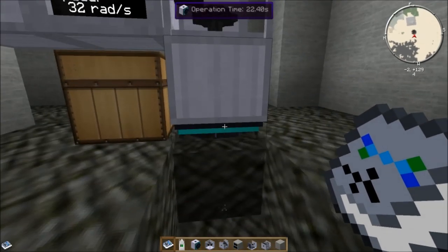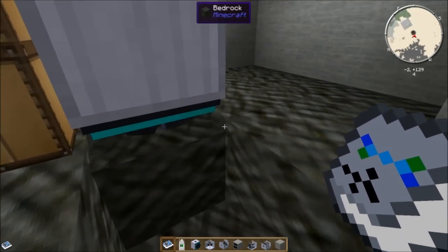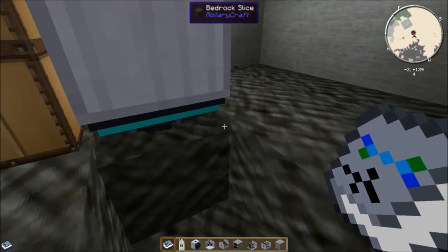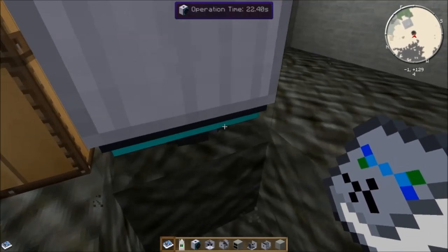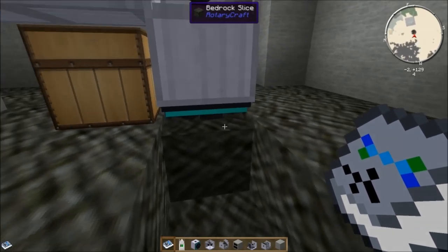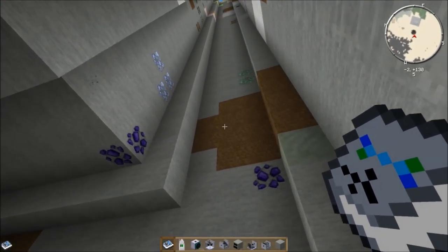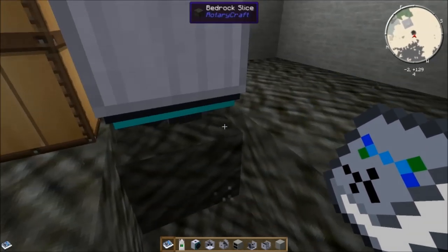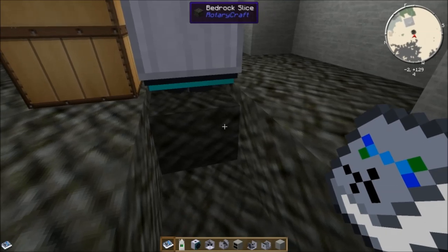You need to give it tons of power to make it go faster. You can see it's slowly grinding away at the bedrock block without making a sound. This is another reason I'd recommend using the hydrokinetic engine — because you can set it and forget it, then come back much later and see how much bedrock you've collected.